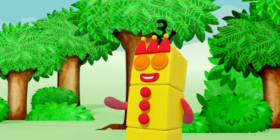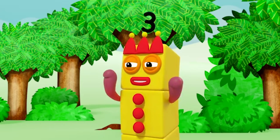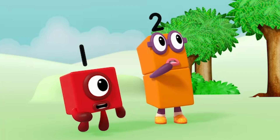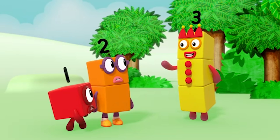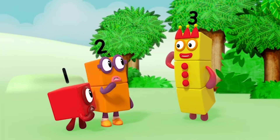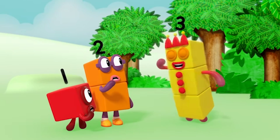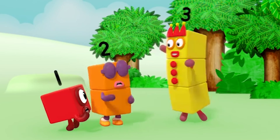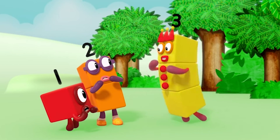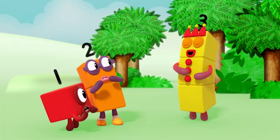This might just be the work of the flapjack snaffler! What's a flapjack snaffler? It's a strange creature made of three blocks, with three eyes to spy out flapjacks, three arms to grab flapjacks, and three mouths to eat flapjacks! Nom, nom, nom!